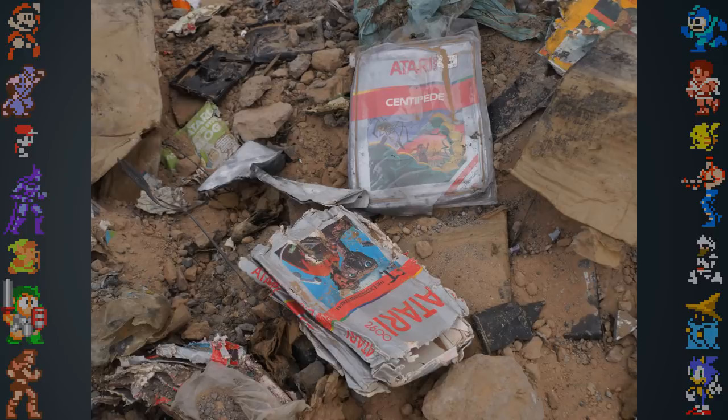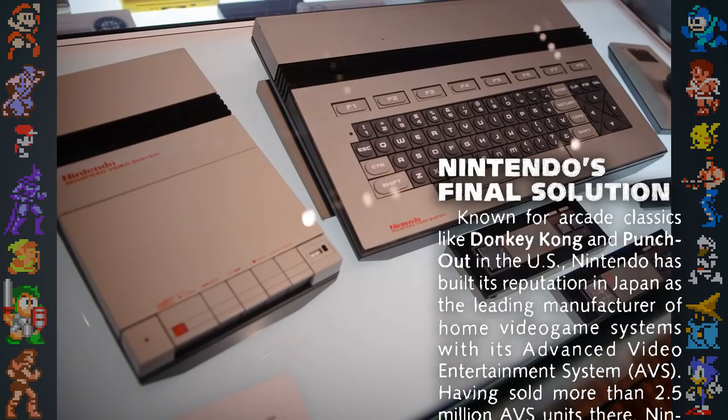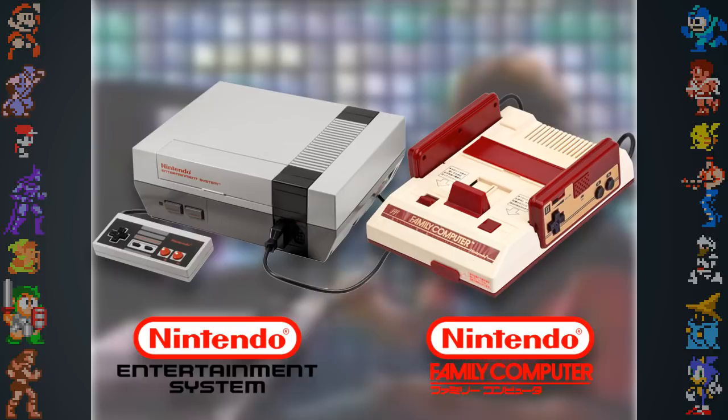Because of different cultures and expectations, Nintendo made drastic changes to the Famicom when releasing it overseas. Unlike Japan, North America experienced a monumental video game market crash in 1983, and retailers were unsure about the viability of home consoles in the region. Nintendo's first console unveiling for North America came at the Las Vegas Consumer Electronics Show in 1983 and was met with criticism. The console was renamed the Nintendo Advanced Video Systems, a name chosen to distinguish it from other gaming consoles partially due to the poor reputation video games had garnered from the market crash.